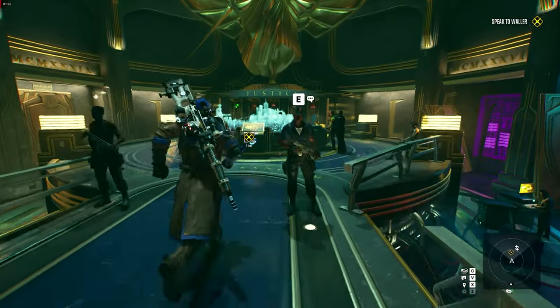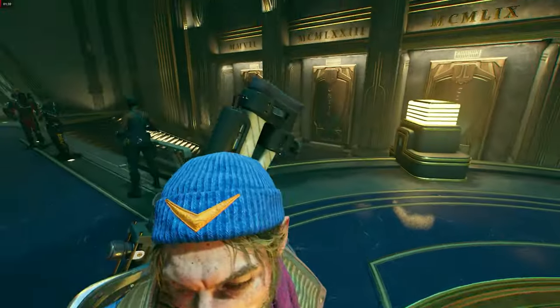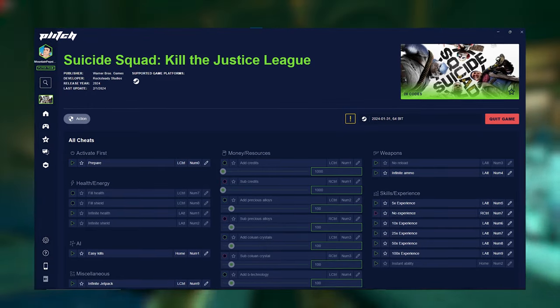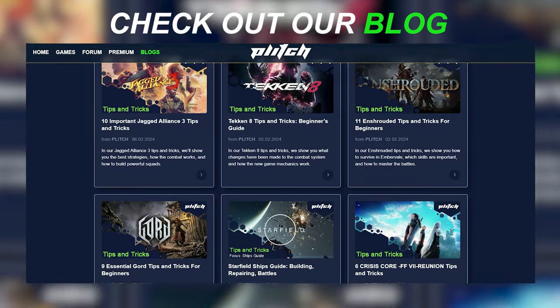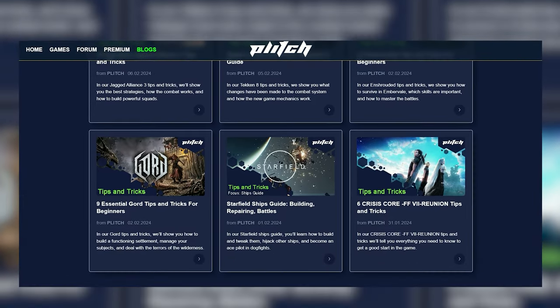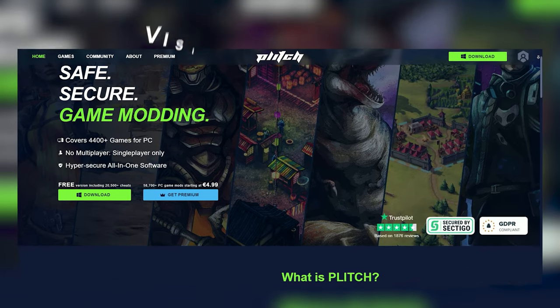And there you have it — four tips to make your initial playthrough of Suicide Squad a bit smoother. If you want further assistance in the game, check out our trainer, offering a wide variety of mods to experiment with. And if you're hungry for more game tips, be sure to explore our Tips & Tricks blog for Suicide Squad. You'll find the link in the video description. Don't forget to visit plitch.com for even more mods. See you next time!